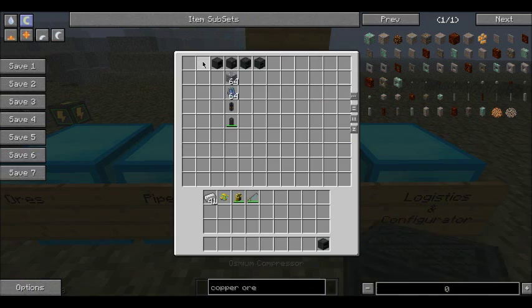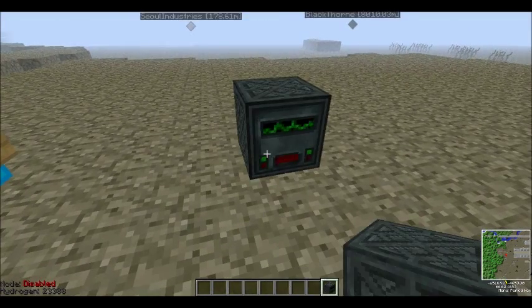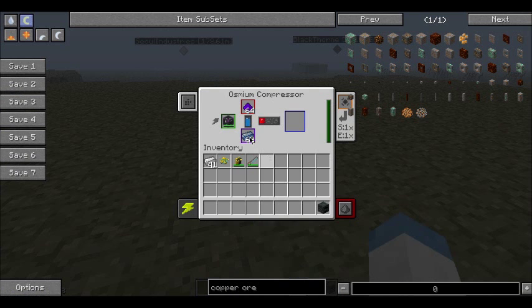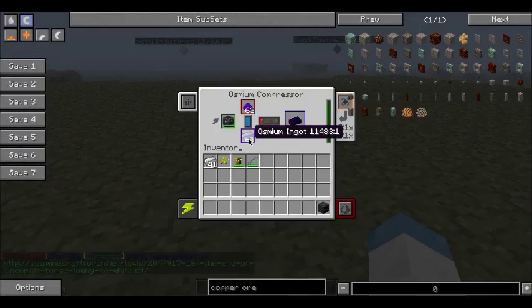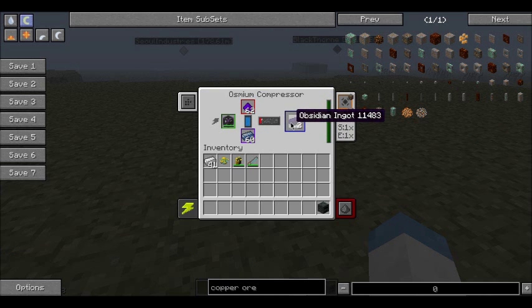Next is the osmium compressor. This again has an inventory — you set it down and it just starts working. Osmium takes different materials and crushes them into an osmium ingot. That is why they are used, that is why osmium is such a big deal — because it's used in everything. As you can see, I'm crushing fine obsidian dust in osmium to make an obsidian ingot.